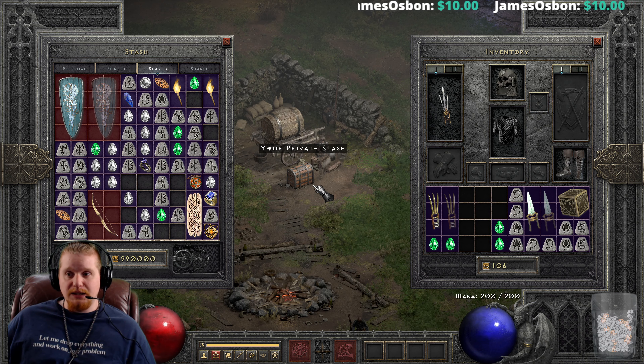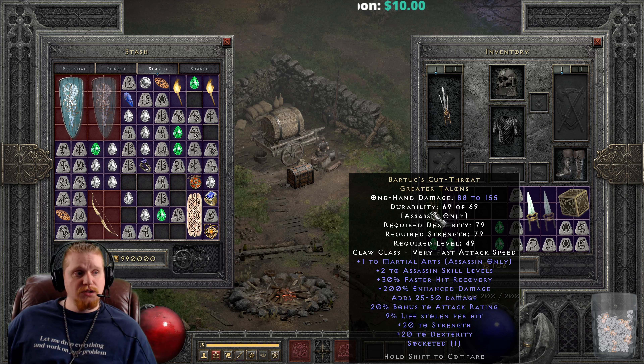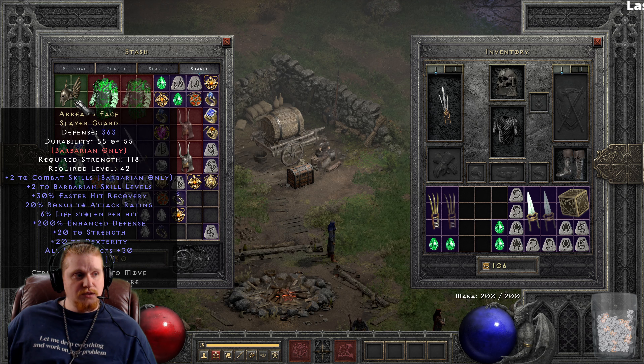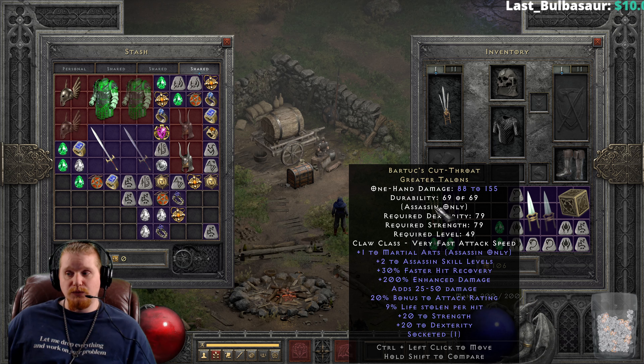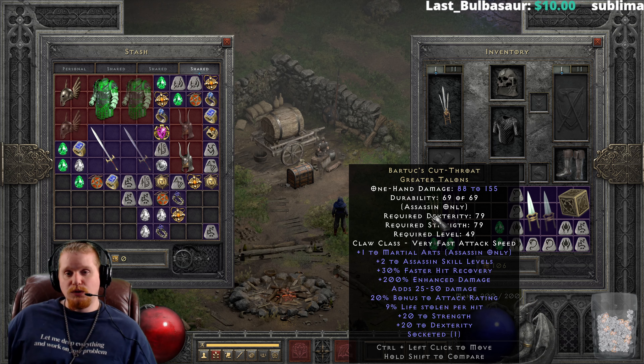Today we're going to be looking at an Assassin Claw called Bartuc's Cut-Throat. It is a very nice claw, analogous to the Barbarian Helmet Arreat's Face, or very analogous to Jalal's Mane. It is kind of just an all-around good item for an Assassin, but not necessarily the best item that you can put on your head — however, this particular one goes in your hand.